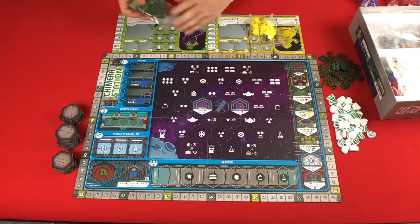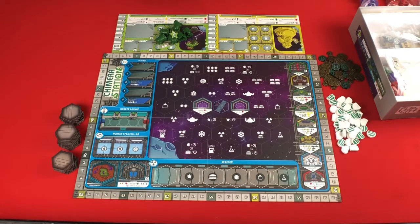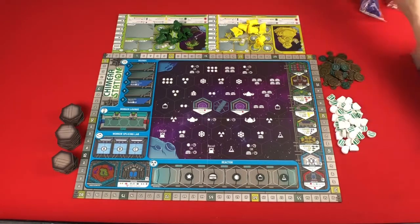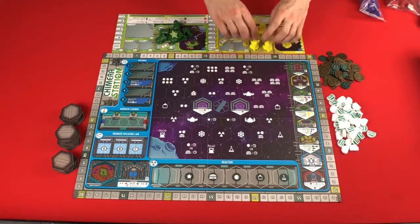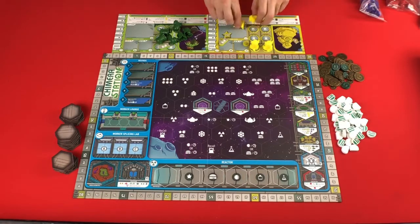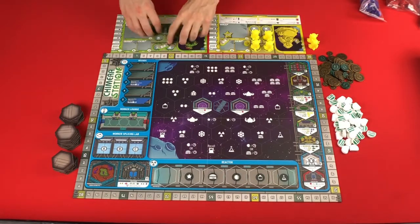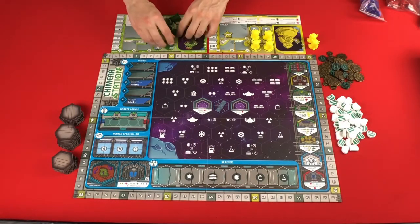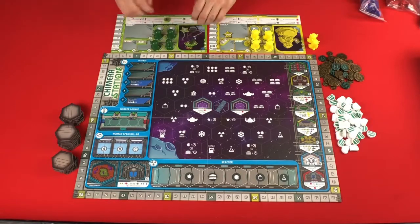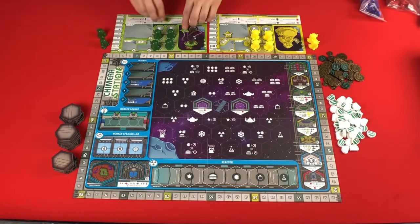Based on the number of players, you will have different numbers of workers. In a two-player game you're going to start with four of them. In a three-player game you start with three, and in a four-player game you start with two. No matter how many you start with, you will set two aside to have the ability to gain as the game goes on. These worker counts are explained very clearly right here, so you don't really need to memorize that information.